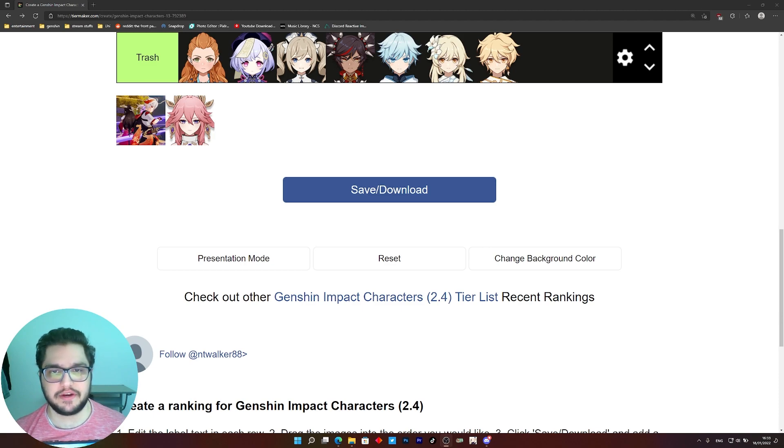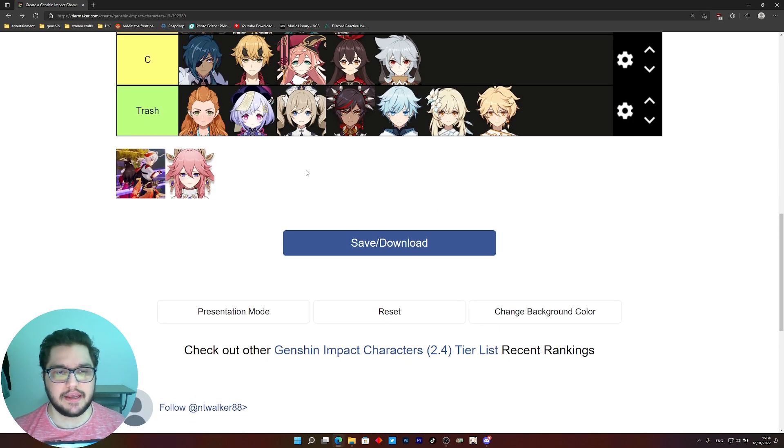Now we get to the real deal — 12.3, the real hard part of the abyss. The first half has the Ruin Guards and Ruin Raiders, two of each, and the second half has the most annoying character in the game: Maguu Kenki with over 2 million HP. Trash tier — none of these characters will offer you any help, so just skip them. In C tier, Qiqi doesn't really do that much. Thoma, Yanfei C4, and Amber can be used in a Hu Tao team, but I wouldn't personally recommend it unless you really need to use your Hu Tao as a DPS against Maguu Kenki.